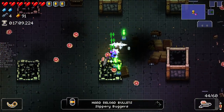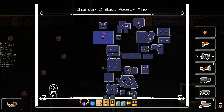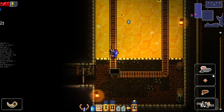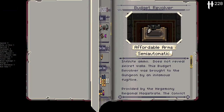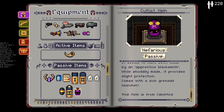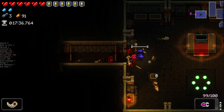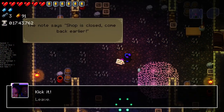We got hard reload bullets - longer reloads but more damage. Fifty percent reload time increase, not terrible but not great. We also got the cultist helm and the exploder gun - there's a very strong possibility I've had this before. Comes with a sick grenade launcher. Unfortunately we are late to the shop.